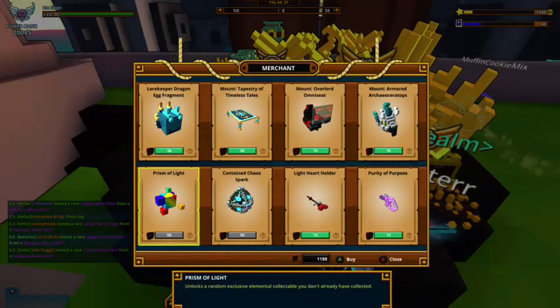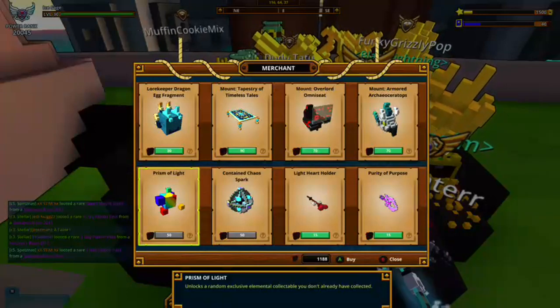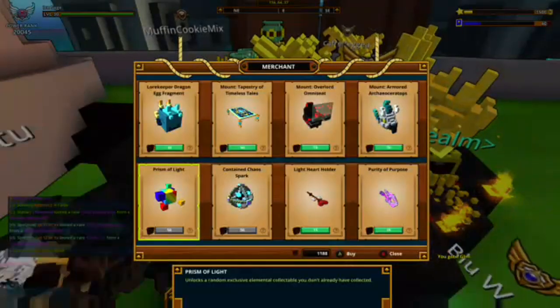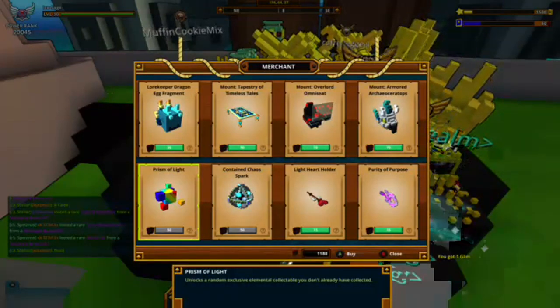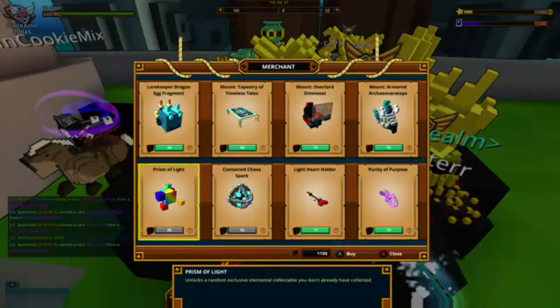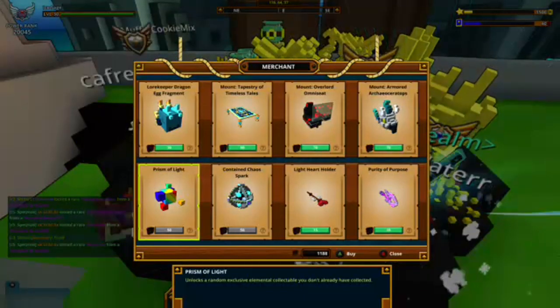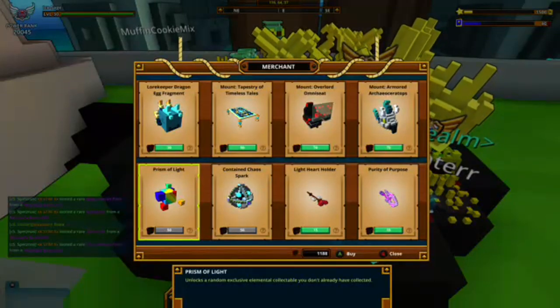You know how rare empowered gem boxes are, and these Prisons of Light are tradable. If you have an alternate account with plenty of dragon coins, you can buy and transfer this to your regular account, or sell them — it's currently like a hundred-something thousand flux, so you can get around 100K easily. Or you can transfer it to your account and get yourself a stellar or a random one.